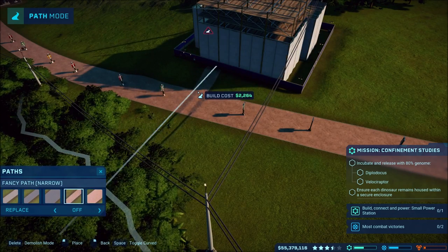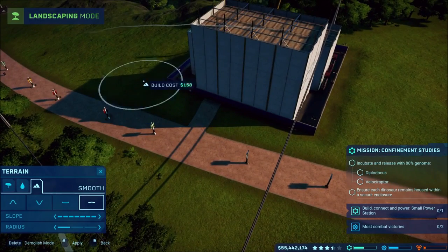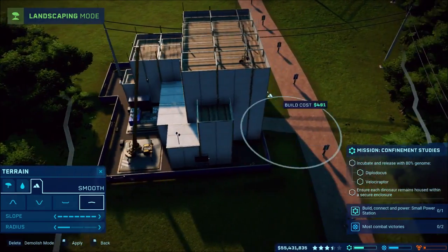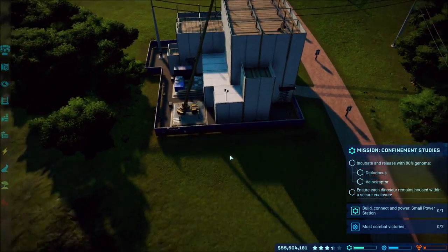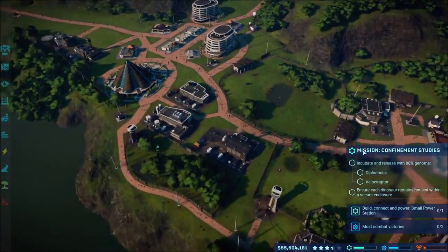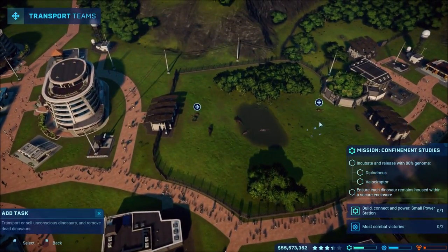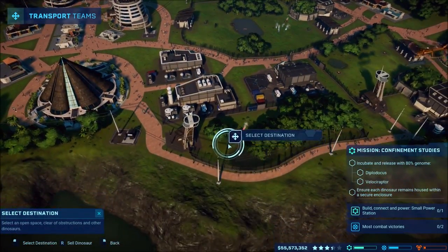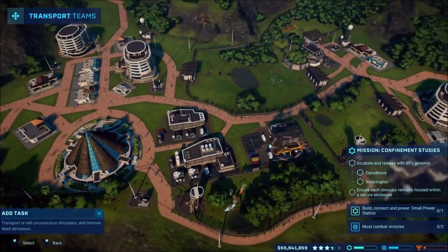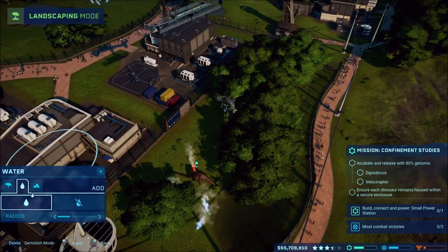We'll get that mission done and out of the way so we don't have to worry while waiting for the other stuff. We'll smooth out the area - smooth it all out because the parks look horrible without being smooth, all bumpy and ridgy. Let's see how the stuff is going over here. Okay, so that is knocked out; we'll transport this one over here, that one over here, and make sure they need less trees.